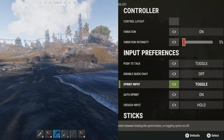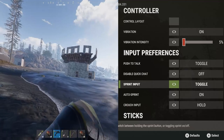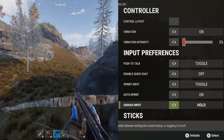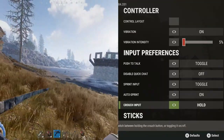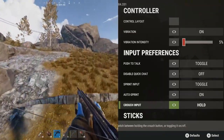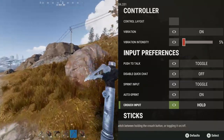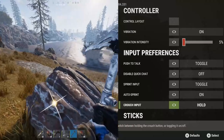I currently have the sprint input set to toggle and I also have auto sprint on. My crouch input is set to hold to crouch. I personally feel like this makes crouch jumping a lot easier, but as I get into more gunfights I'll let you guys know if I decide to change this to toggle. Currently I think hold to crouch is the better option.